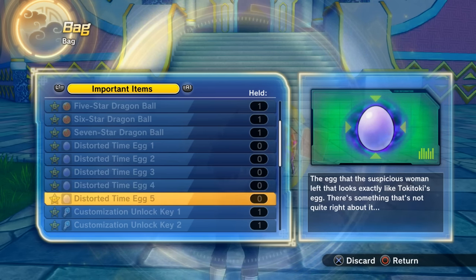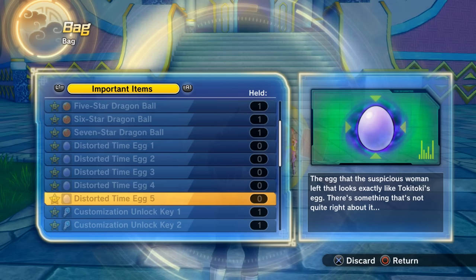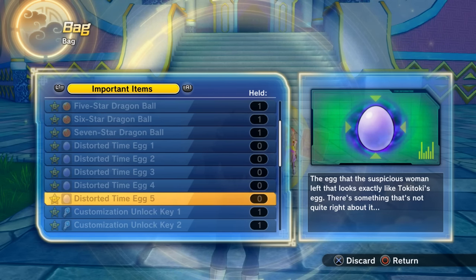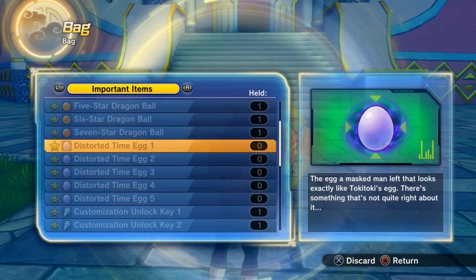For the Majin Buu Time Rift Distorted Time Egg, simply keep feeding Majin Buu — you can use water. Make trips between Majin Buu's house and the item shop in Conton City, keep feeding him water, he'll keep making Majins, and eventually after a few minutes he'll give you the Distorted Time Egg.